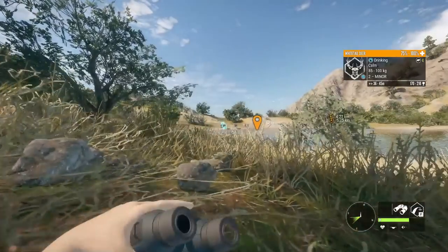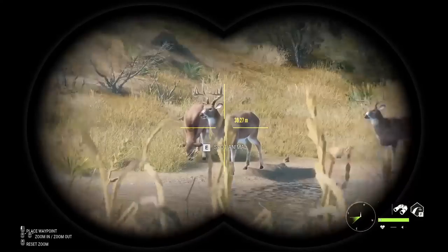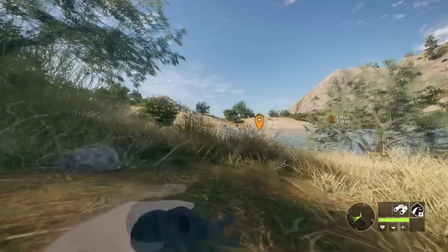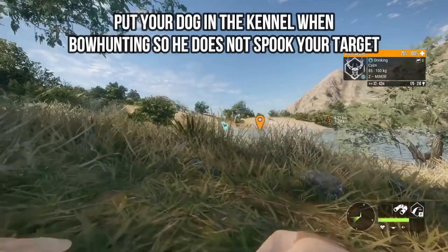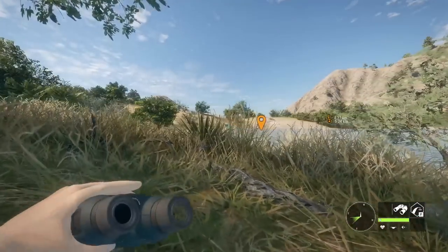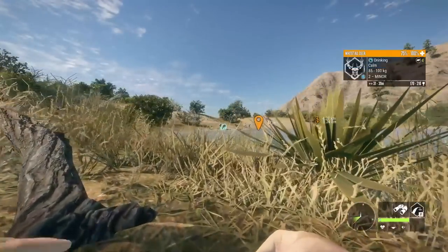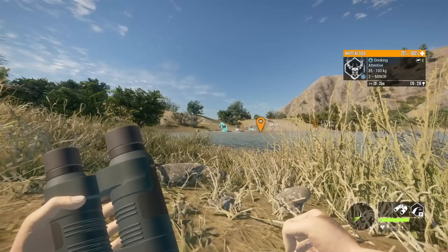We have a beauty shot on this big boy right here. Seeing as he doesn't know I'm here, maybe I should get even closer and try the recurve. I did park my dog — when you're doing a lot of bow hunting you don't want to take your dog because you're getting very close to animals and he isn't going to help the hunt. Kind of shocked they don't know I'm here yet. Okay, they're both attentive.